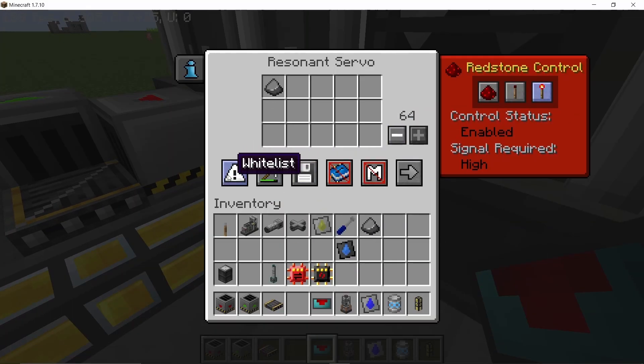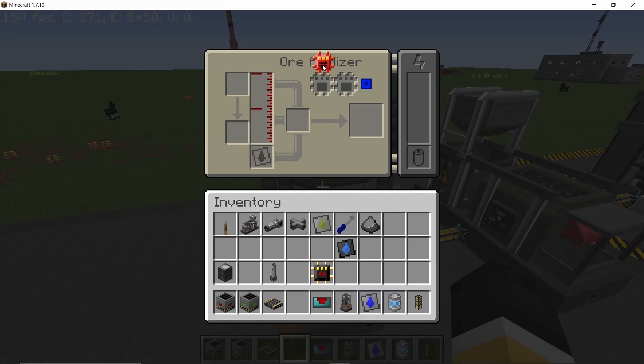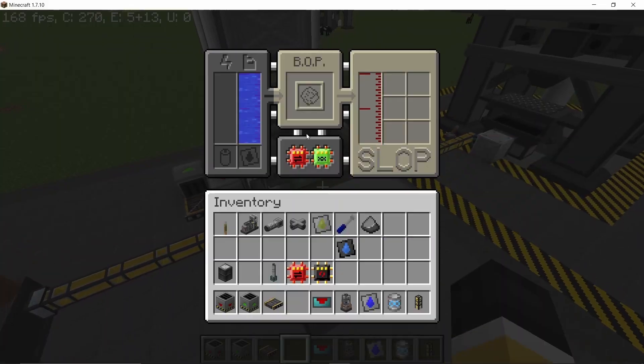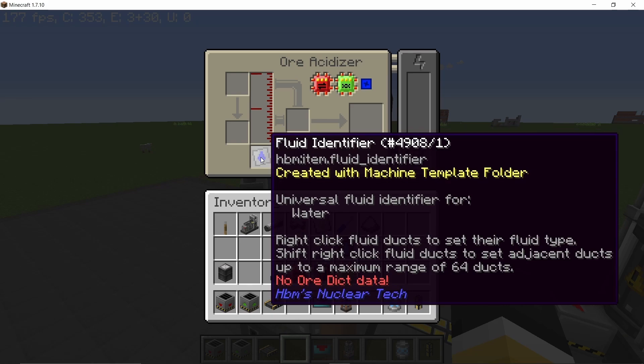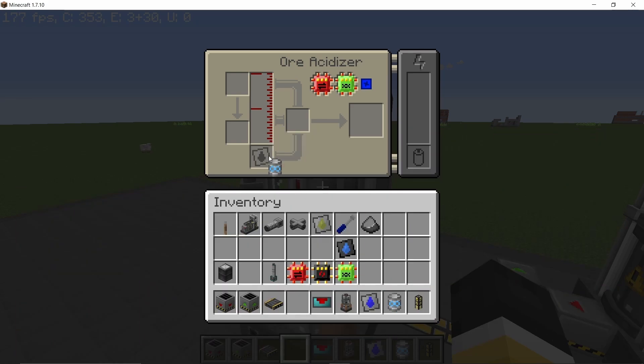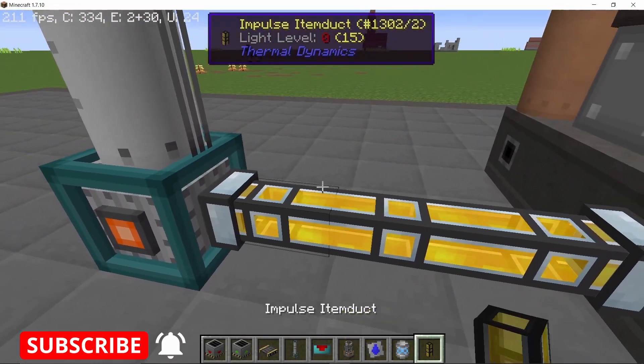This first ore acidizer is for washing purposes. The non-metal bedrock ore will be set to whitelist so that the pipes only pull out this ore. The ore acidizer will take a Speed 3 and Effectiveness 3 upgrade. The effectiveness upgrade increases the amount of liquid the ore acidizer consumes, but water is an abundant resource so there is no issue. A heavy infinite water barrel will supply it, and this ore acidizer will wash our ore, basically doubling it when we process it in a centrifuge.